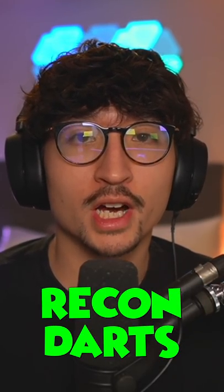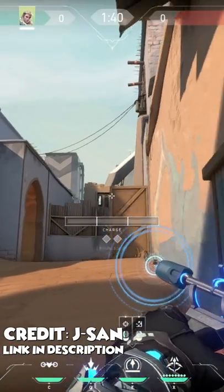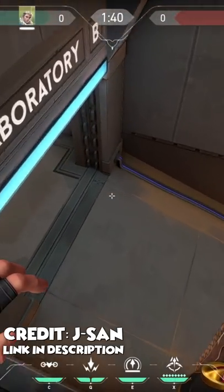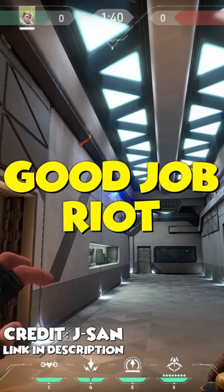You all know Average Jonas' Recon Darts, but here are three above average Recon Darts. The first one is on Bind B Short. You want to aim above this wall, double bounce and full charge, then jump and shoot. After that, you can just watch the Sova Dart defy all the in-game physics and eventually fly through a wall. Yes, through a wall. Good job, Riot.